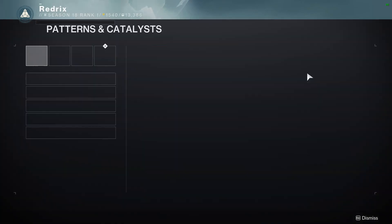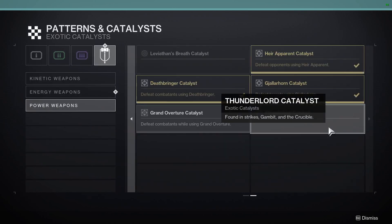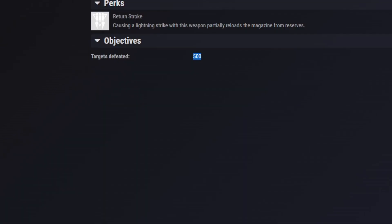How do you get the catalyst? If you go to the catalyst page and scroll down to heavy weapons, you'll see the Thunderlord catalyst is found in strikes, Gambit, and the Crucible — nothing too crazy. Once it drops, according to light.gg, you're going to need 500 kills with the weapon to complete it.